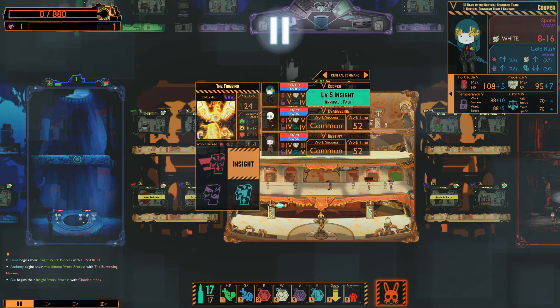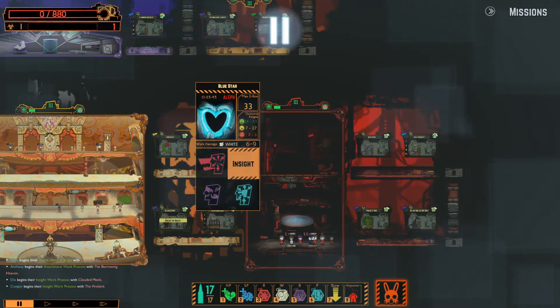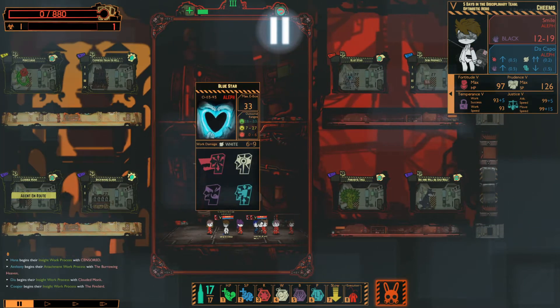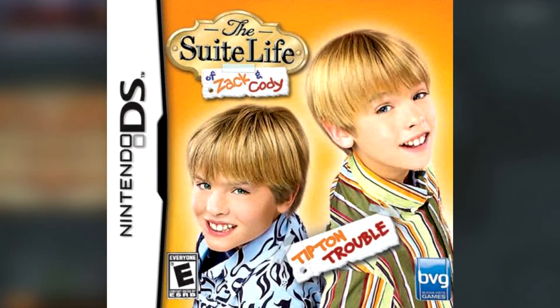Secondly, there's strategy-based speedruns. This is where going fast involves lots of planning and forethought, and generally requires less precision. This is where you find a lot of the shorter RPG speedruns, notably Pokemon, some Final Fantasy games, and the Suite Life of Zack and Cody: Tipper Trouble for the Nintendo DS.